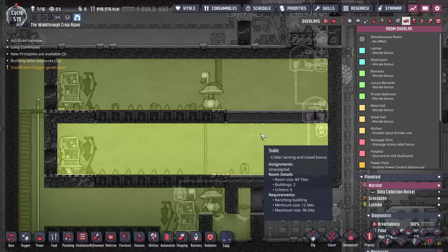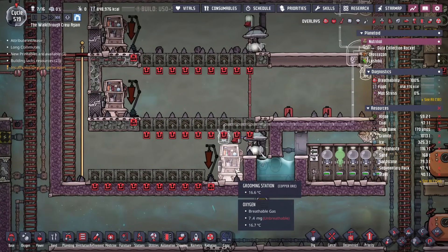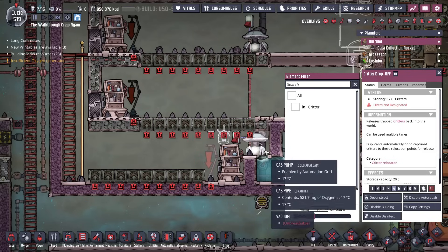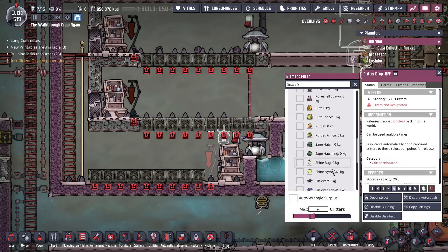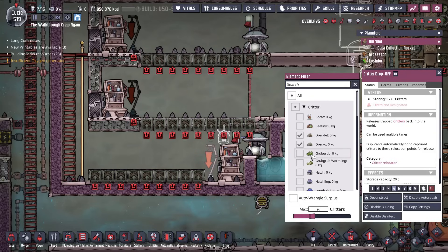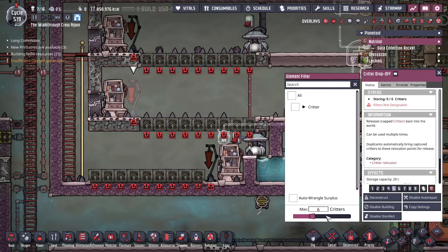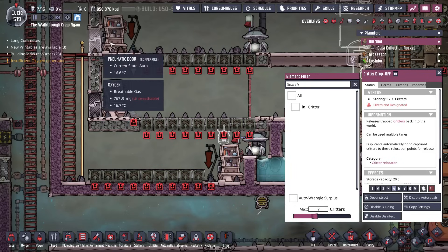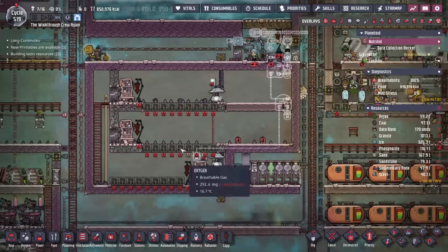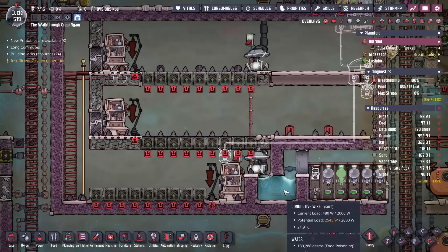The sizes of these rooms for these Drekos: 84 tiles, 84 tiles, 79 - I think all of those should hold 7 except for the bottom one, which I think is only going to be able to hold 6. I'm doing math live and that's not a good idea. The reason I don't want to actually start moving critters in here quite yet is I want to make sure that we have our balm lilies growing before the Drekos get in here - otherwise if the Drekos are tamed they're going to start starving if they don't have any food.